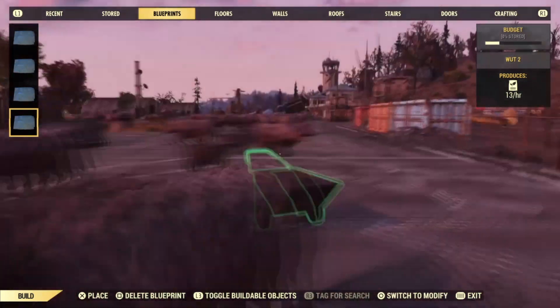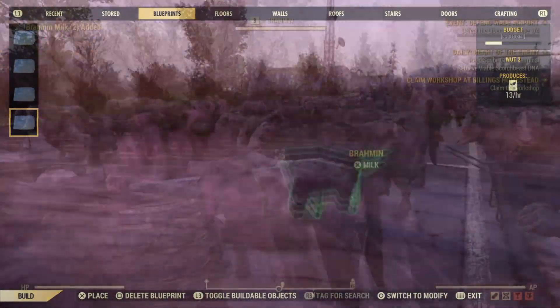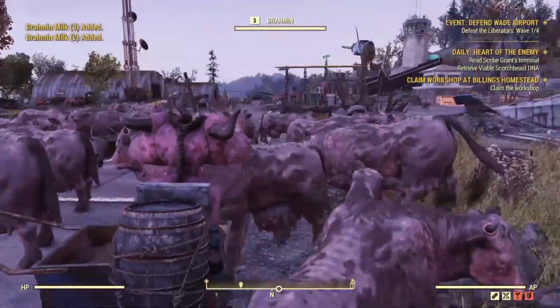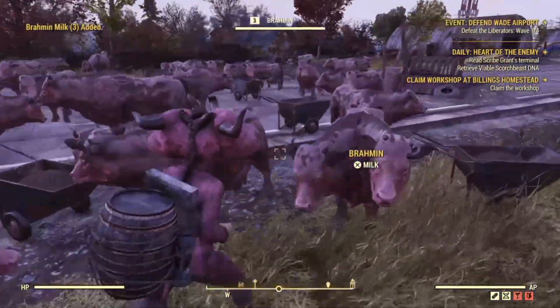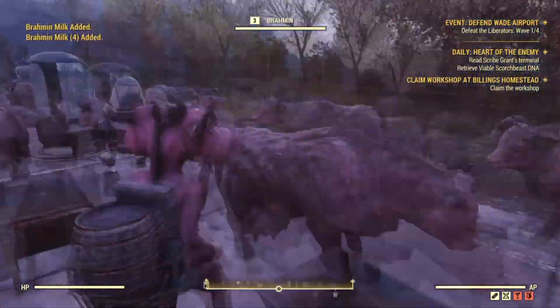You can troll your friends and make them freak out asking how you got so many brahmin. Another benefit is using it to farm milk — I was able to acquire 60 to 70, then come back and milk them again. It's just a nice spot to get a ton of milk. It's a really exciting fun glitch that I wanted to share.